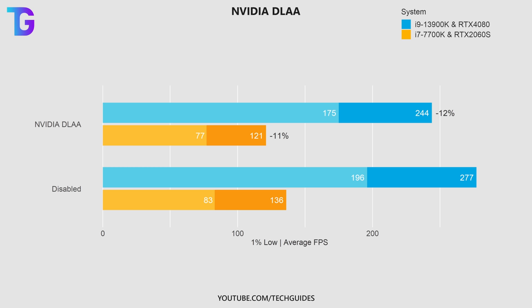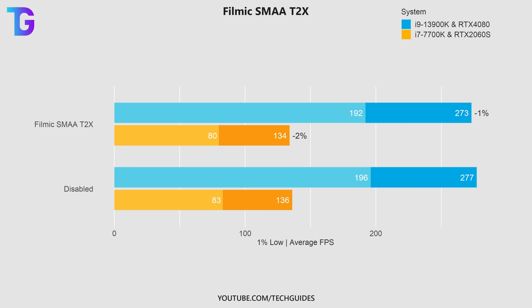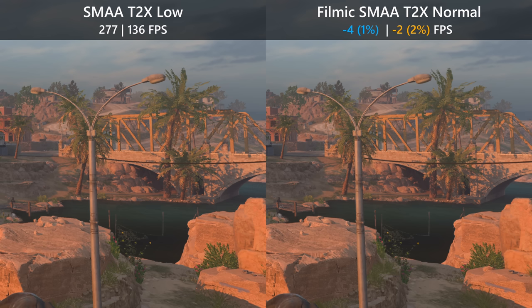Moving on to the sharpening and anti-aliasing options in Modern Warfare 2 — NVIDIA Deep Learning Anti-Aliasing reduces performance by roughly 10% on both systems, but visually all lines become much less jaggy, textures look sharper, and the power line example on screen looks noticeably cleaner. Compared to filmic SMAA 2x, which has only a negligible performance impact, the difference is actually shockingly small — the power line is only ever so slightly more anti-aliased with DLAA.